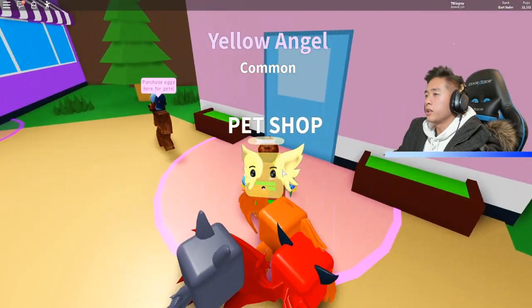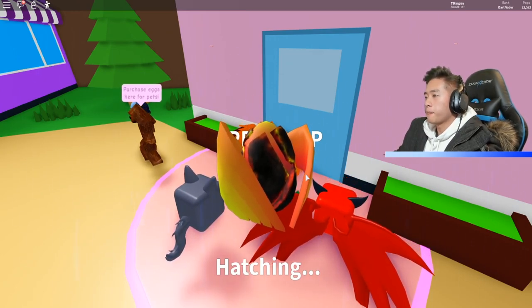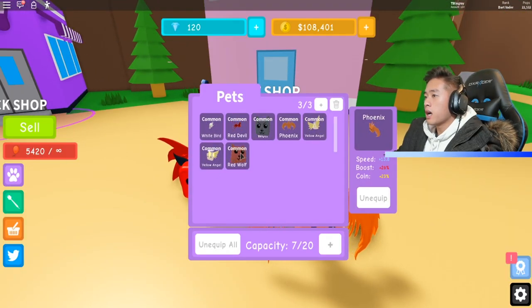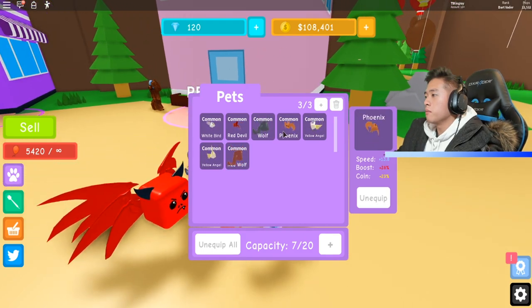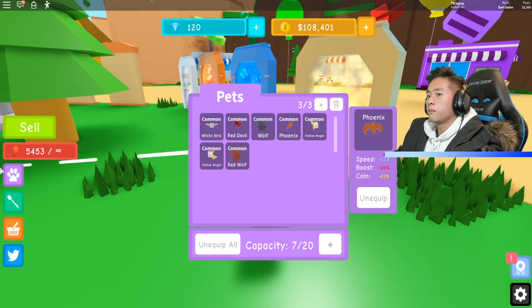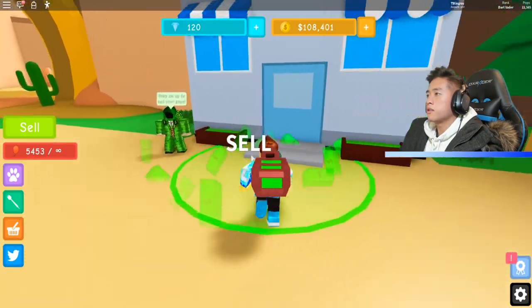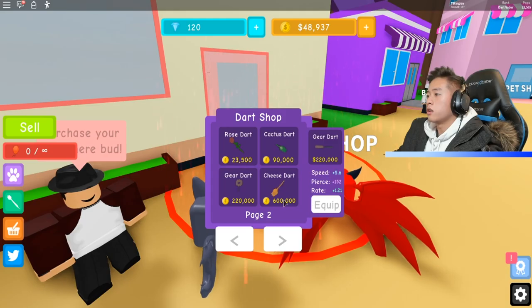Can we get another one? Yeah, we can — 3,200 gems. Give me something good — the red wolf. Let's check out our pets. These ones are giving us the same boost. I think we'll be good if we just get good pets. Let's go ahead and sell so we can get another dart. Let's see — 200,000, baby. 220,000 for a gear dart — let's go ahead and buy that.